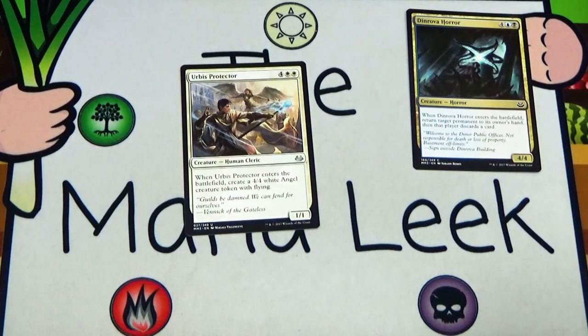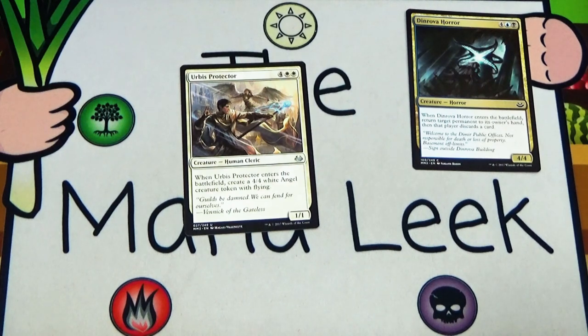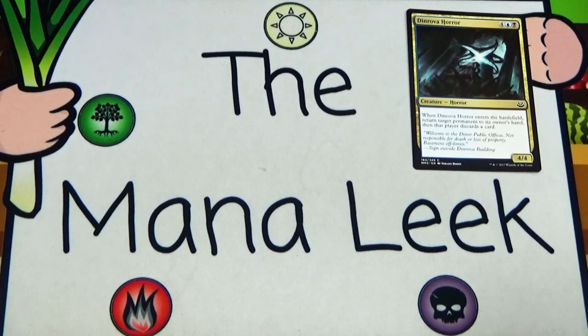Heirbus Protector is our second-to-last uncommon — four white white for a 1/1 Human Cleric. When it enters the battlefield, create a 4/4 white Angel creature token with flying. It's a great flicker target as well, but not quite as good as Dinrova Horror. Yes, you get a 4/4 flyer, but bouncing something and potentially making your opponent discard it is just too good on the Horror side.